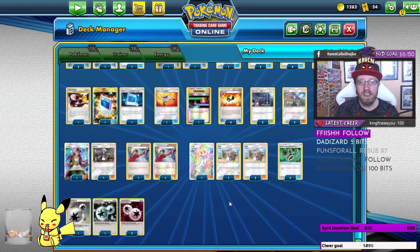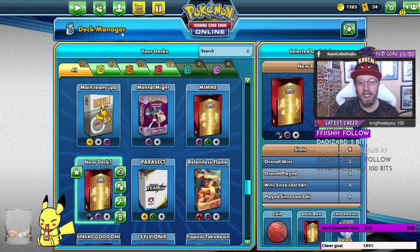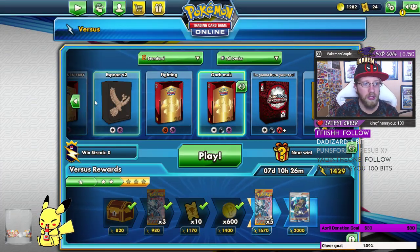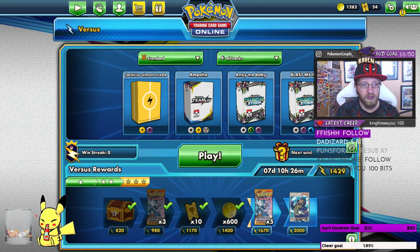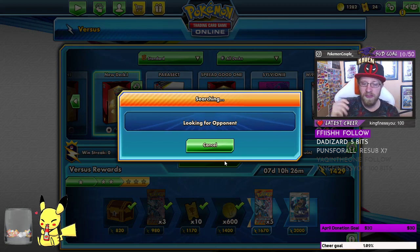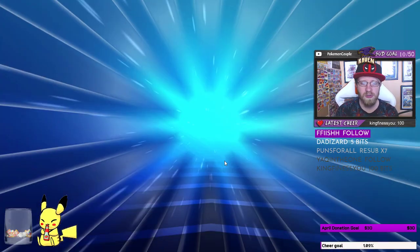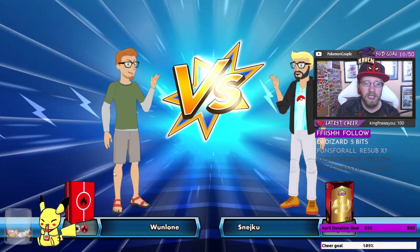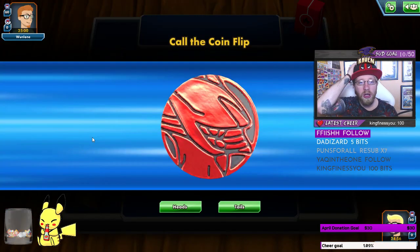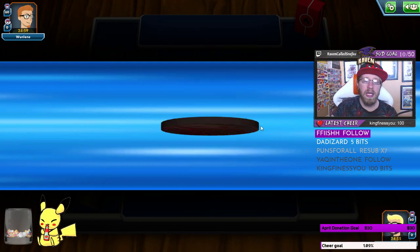Let's take this deck for a ride — I'll call it new deck one. I also have a different, slightly older Zoroark control version with Articuno and Lugia GX, so we'll have two Zoroark controls this week. We're playing against a fire type deck, probably Charizard. Let's call the coin flip and start the game.